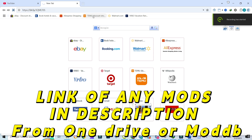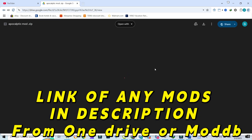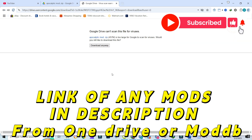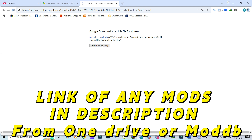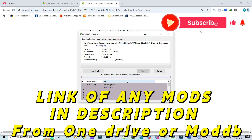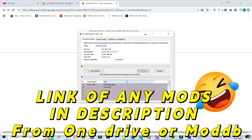Alright, first things first. We need to get our hands on the mod — just click the link in the description. This is the latest version of the mod, packed with insane new units, enhanced AI, and a ton of explosive action. Once you're on the page, simply hit Download Now, grab yourself a snack, and wait for the file to finish. It's around 450 megabytes, so it shouldn't take too long unless you're still on dial-up internet.